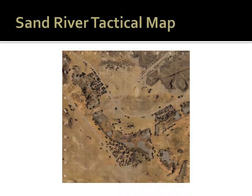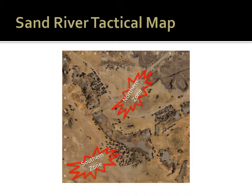Sand River has two primary engagement zones, one in the north and one in the south. The northern engagement zone features a large sand dune, and the southern engagement zone consists of a series of dunes.